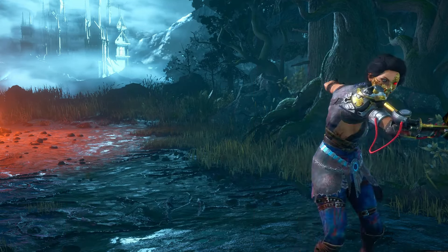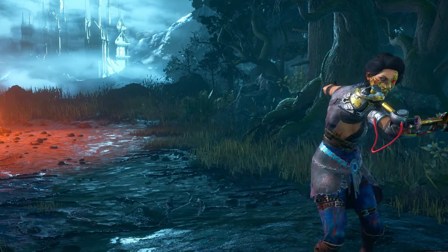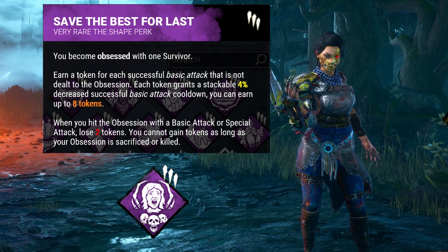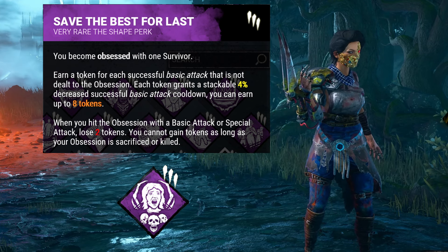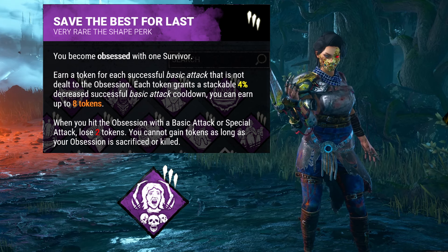For our build, most of our perks interact with the Obsession. Save the Best for Last is a very strong chase perk. Hitting anyone who isn't the Obsession with a basic attack gives us a stack, up to a maximum of 8, which decreases the cooldown between basic attacks. Shortening this cooldown also shortens the amount of time our character is slow after a hit and can let us catch up very quickly. However, injuring the Obsession by any means loses 2 stacks. Because of this, we need to focus on ignoring the Obsession as much as possible. Good players who are the Obsession will realize you are using this perk and do their best to bait you into attacking them, but try and resist the temptation.